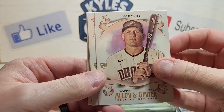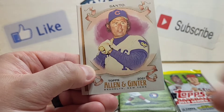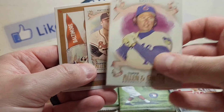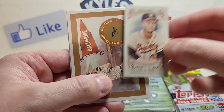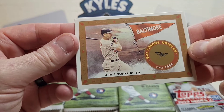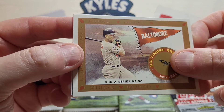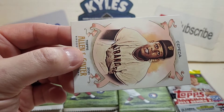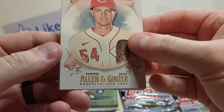Without further ado, let's get into the first Allen and Ginter pack. We got Dalton Varsho and a couple rookies right off the bat. Looks like we got a mini coming up — Ron Sano. We have a mini Matthews, and the Murad inserts — those are cool. Ending with an Orlando Cepeda. So we got a couple rookies and a couple legends.